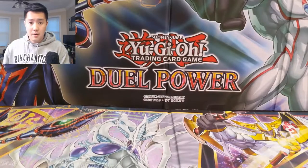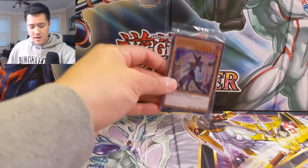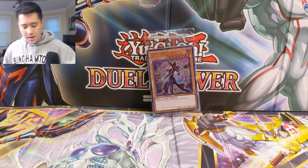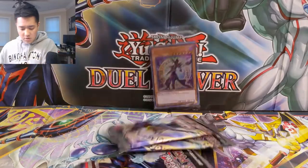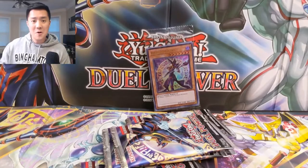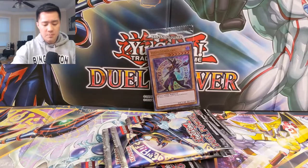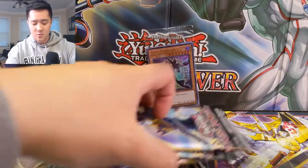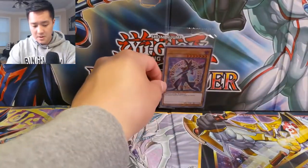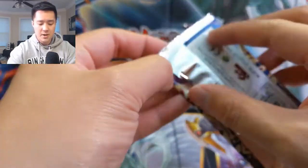Alright guys, more Duel Power. We have our promos as always, and six packs. As far as what the game mat looks like, you are already looking at it, so we're not going to show that off — we're just going to jump right into it. Six packs of Duel Power. Can we find the Infinite Impermanence? We've been good about hand traps lately, and we're very happy to pull the Ghost Belt and Haunted Mansion.